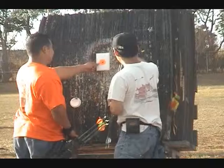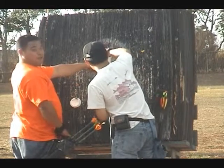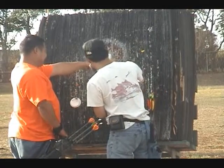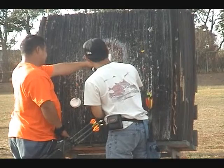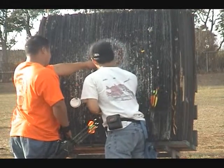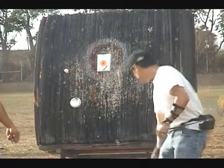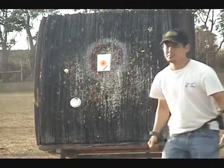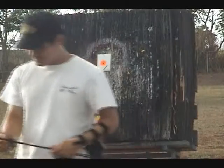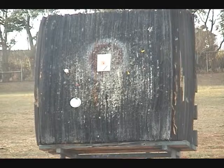Alright, here's contest number three. Nothing but orange at 30 yards. So I think we're putting the large fluorescent orange target — it's a sticker we stick onto the piece of foam there. Your arrow has to be completely inside of the orange dot. If it's touching the white, then it doesn't count.